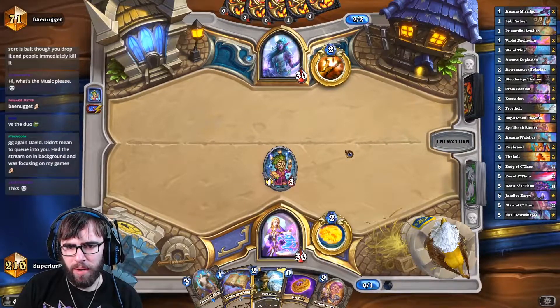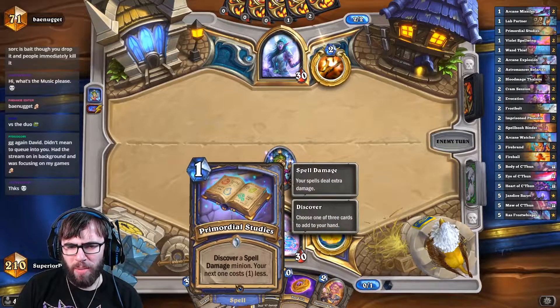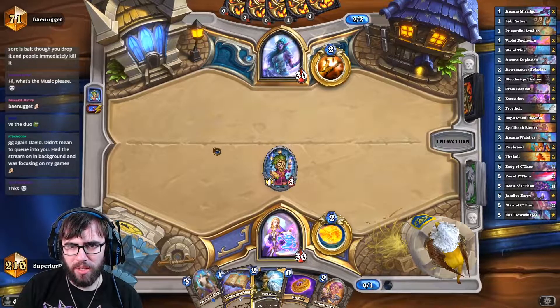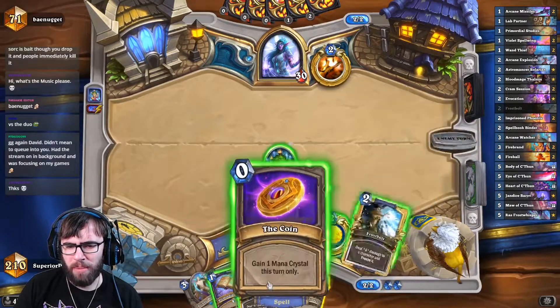Maybe I save the coin now because I have the Spell Bookbinder — it'd be nice to draw cards. But at the same time, I do have the Primordial Study, so I think I'll probably just coin this out because I don't think this deck runs Shadow Word Death and we'll be able to just smack him in the face.